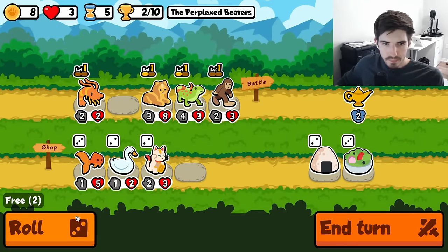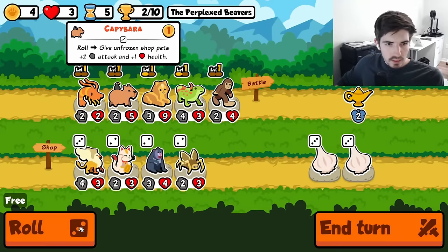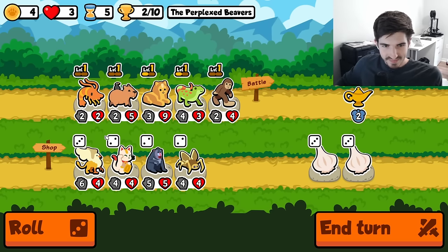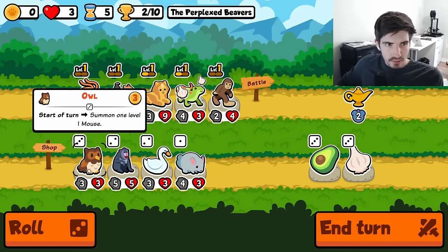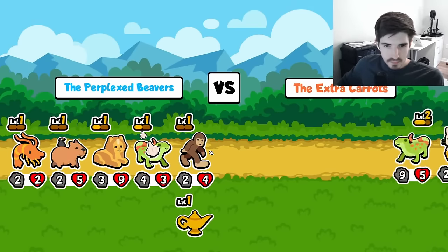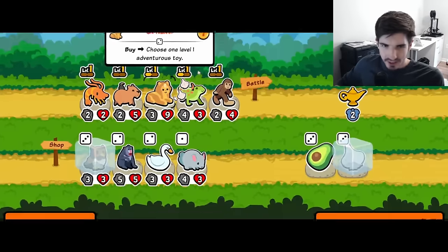Let's go here, refresh our magic lamp. Throw you in. We could run a griffon — is it worth it though? We tried it before and it did not go well. I say we don't bother with it for now. I've been told I need to run an owl, so maybe we'll try an owl here.